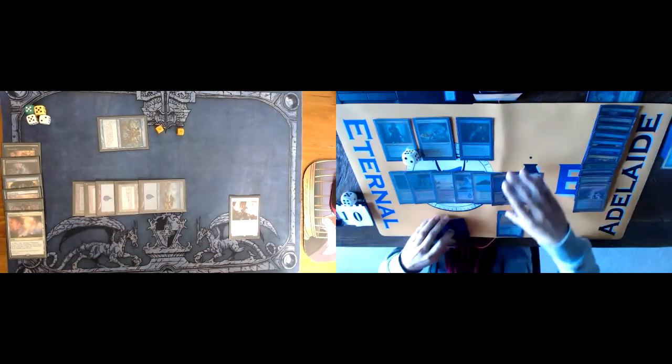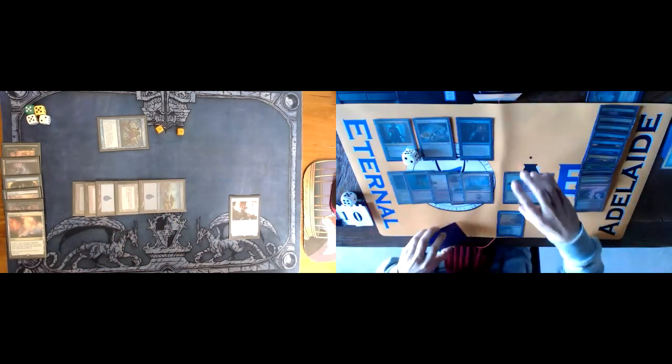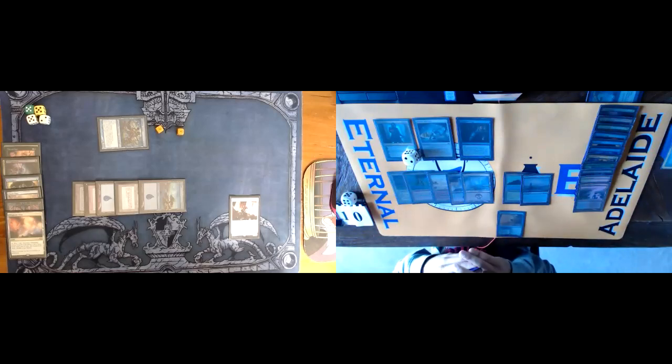I can't get greedy with Acol. Let's untap and draw. The reason you can't get greedy with Acol is because I now have three islands, so I'll play Mystic Sanctuary and put Acol on top of my deck. You've got four three flyers. I'd like Narset to survive. You've got two cards in hand — plus the Mantle you know about. It's not time to deck you yet — maybe, but I'd like to make him discard. He gets to see a card though — it's always a tricky part.